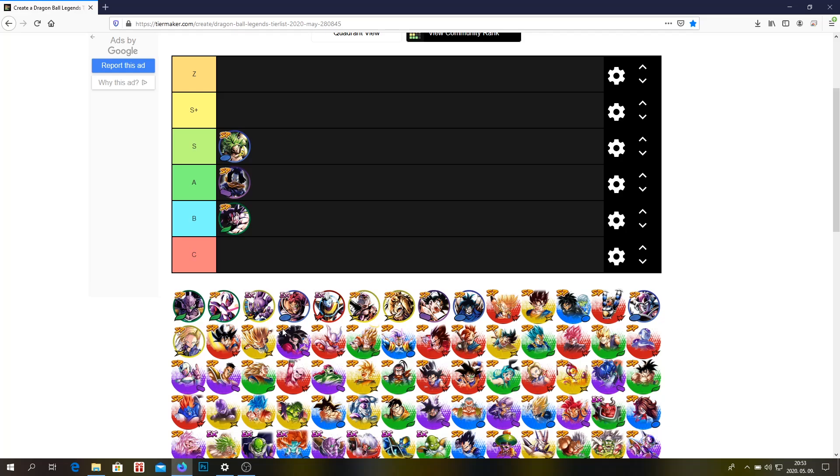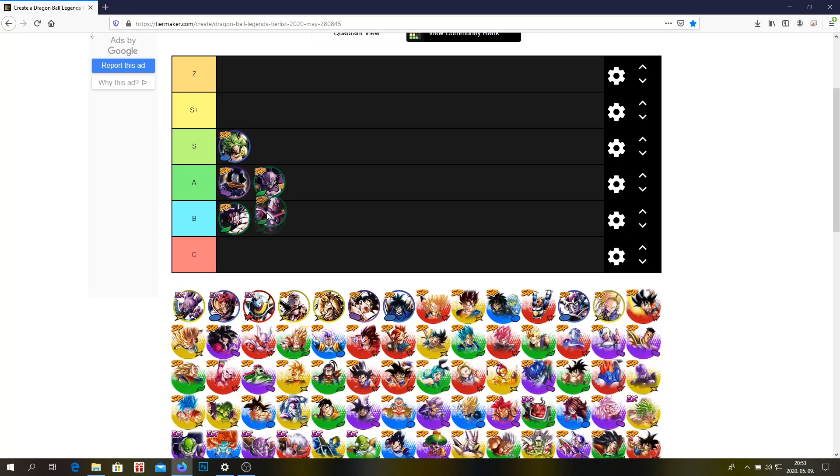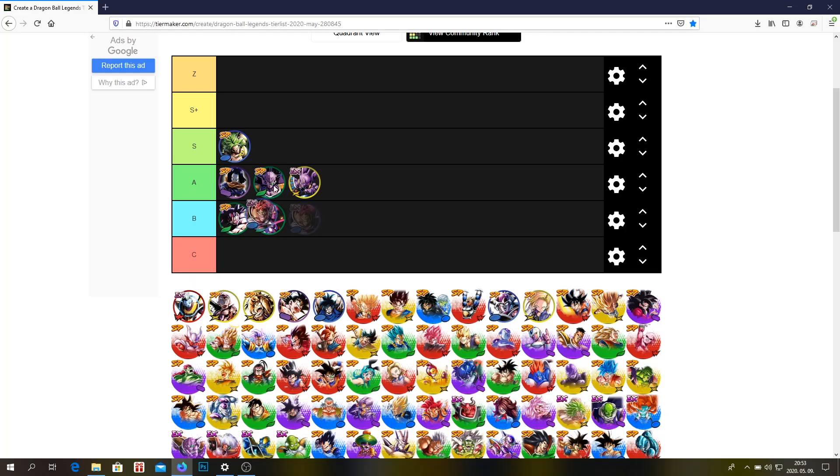The only Zenkai 7 unit I'm going to include is the Zenkai 7 Kid Goku. Captain Ginyu — A tier. Cooler — B tier. EX Beerus — I think he's an A tier unit. Riku — I think he's an S tier unit, a low S tier unit. He's very good, very tanky, one of the best tanks in the game, and he's an extreme unit. He definitely deserves to be in S tier.